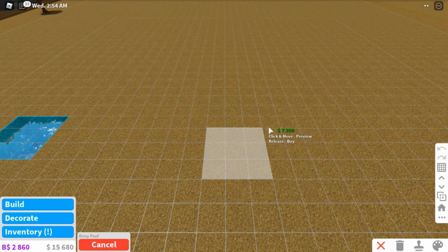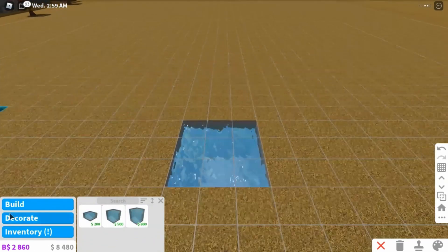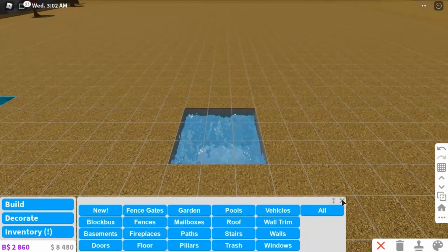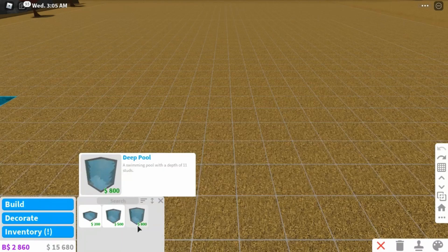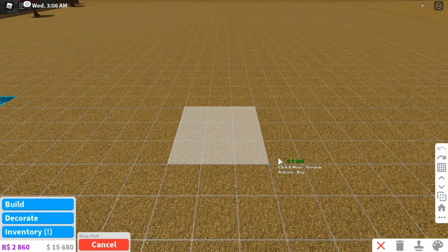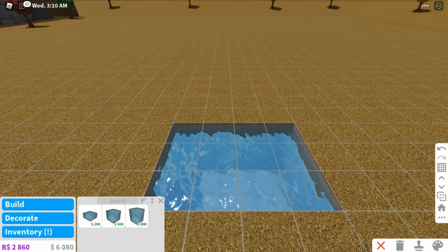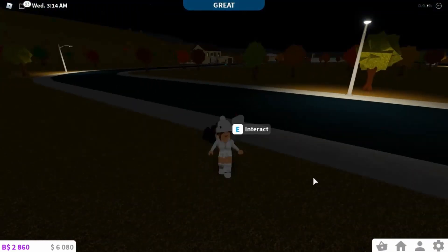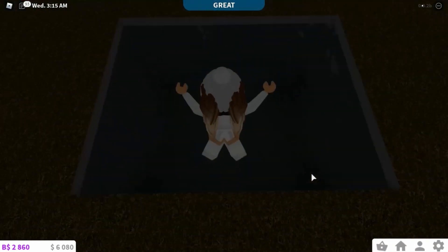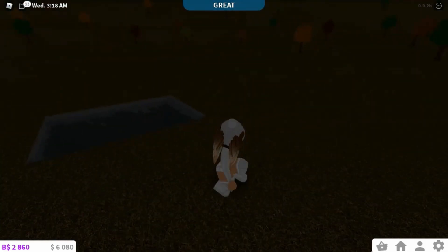I'm going to make mine quite small but you can make it however big or small you want - it's completely up to you. I'm going to make it a little bit bigger actually. There we go - now I have six thousand to decorate which should be enough. Now as you can see we have a pool. If we go out of build mode we can see it's a regular pool with nothing in it.